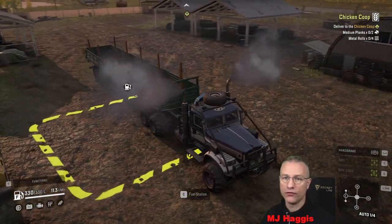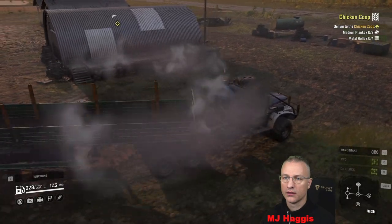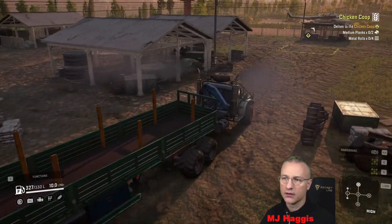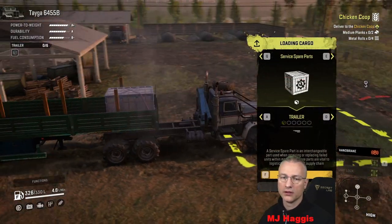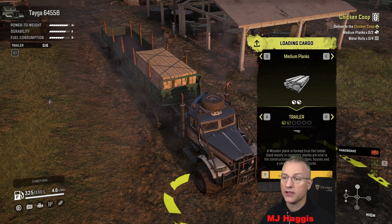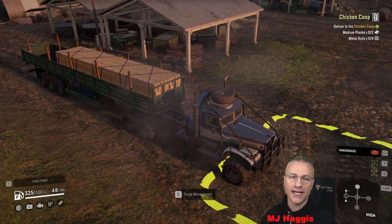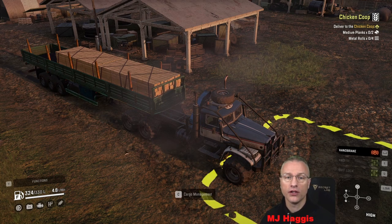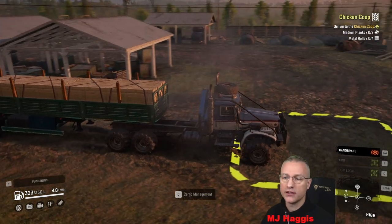We've got absolutely no issues with fuel since we're at the gas station here. Sometimes it pays to leave trucks dotted around the maps. Region planks — absolutely, no problem. Could have probably got another one because that's the six-slot bed — that's a mod. If you haven't seen my previous episodes, this is a mod set of trucks. I've linked them in the description below if you're interested. So far I have a great set of truck trailers. Let's go and drop these off and see about the next stage.